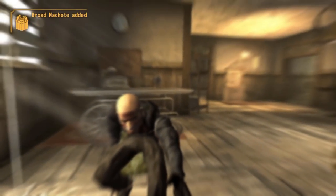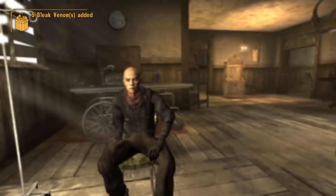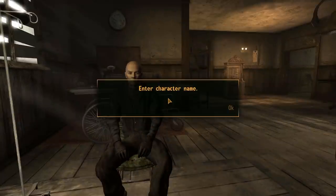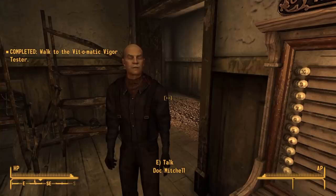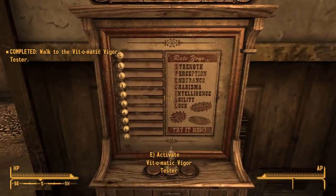On starting the game, we wake up in Doc Mitchell's house after being rescued from a ditch in Goodsprings Cemetery. We have to give ourselves a name and we opt for Luger — if anyone knows the reference, feel free to write it down below. We design our face and look fairly decent, then it's time to go over our SPECIAL stats, which is really important for the early game.